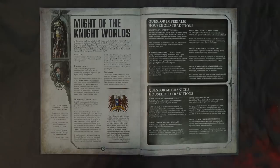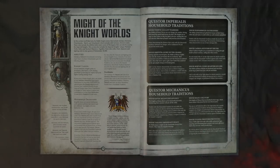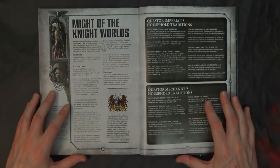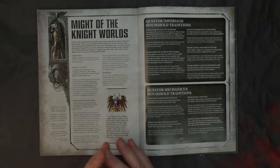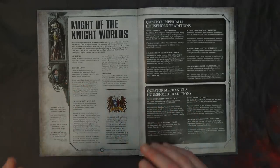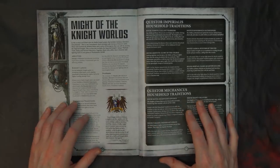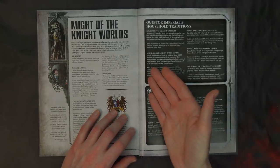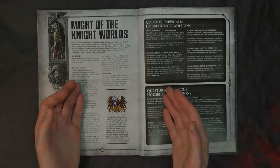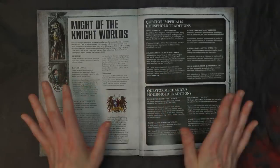Hawkshroud's relic Angel's Grace rolls a D6 each time the bearer suffers a mortal wound in the opponent's psychic phase — on a four-up it's ignored. Their house-specific stratagem Staunch Allies for two CP lets you fire overwatch on an enemy unit if your knight is within 12 inches of the unit being charged — for any Imperium keyword unit, not just knights. You can also heroically intervene your knight up to 2D6 inches — on average seven inches — to heroically intervene against something that assaulted after you get to shoot it.